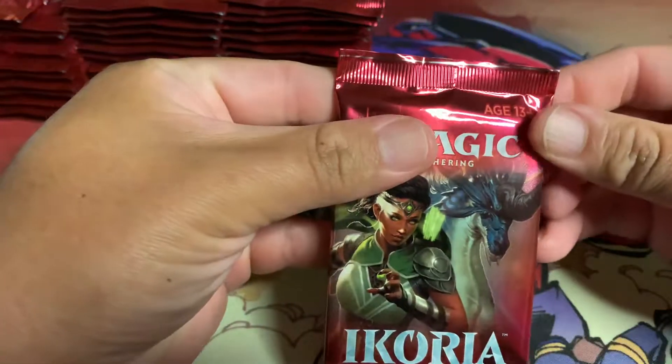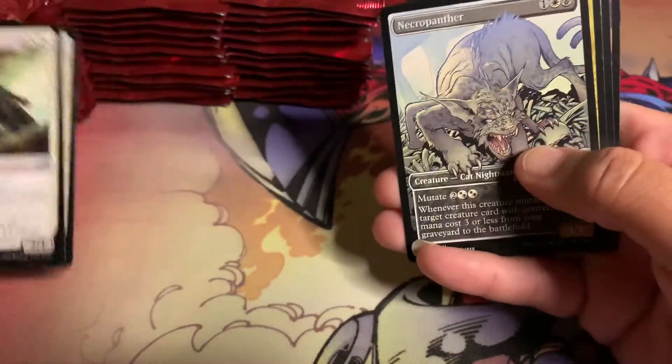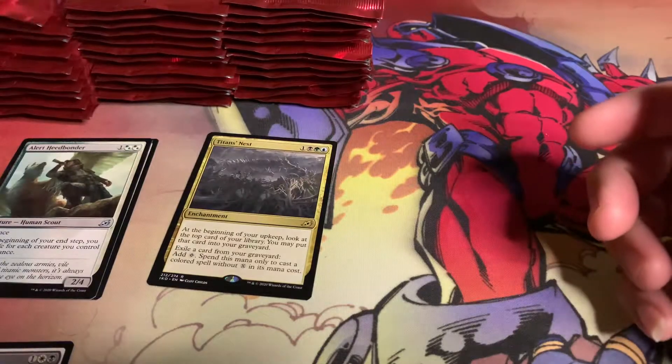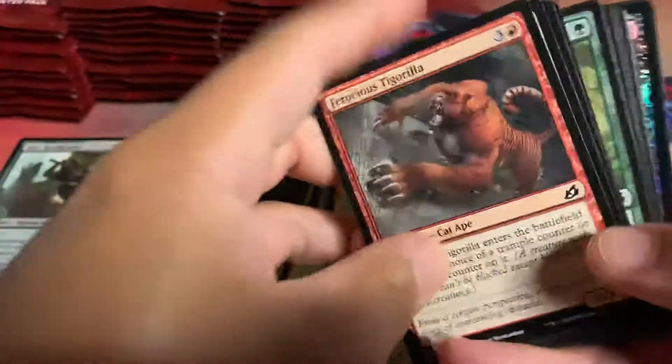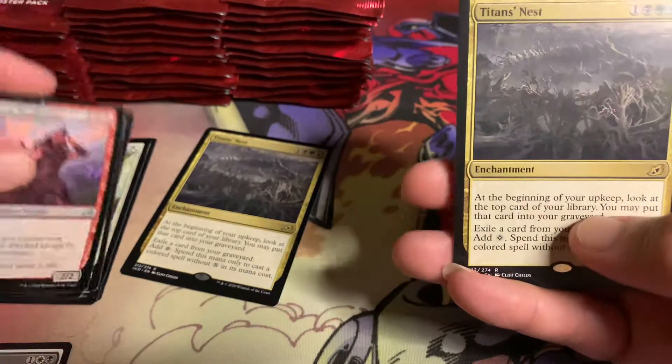Let's start from the left side. Let's see if it has the pull tab — it does not have the pull tab. It's probably the American-made card, not from Japan. Alright, we've got a Titan's Nest. We've got a foil. Wow, look at that — back-to-back Titan's Nest.